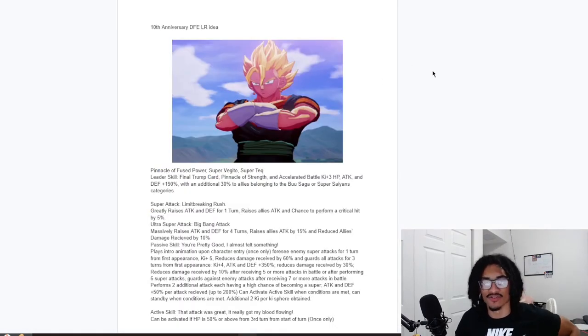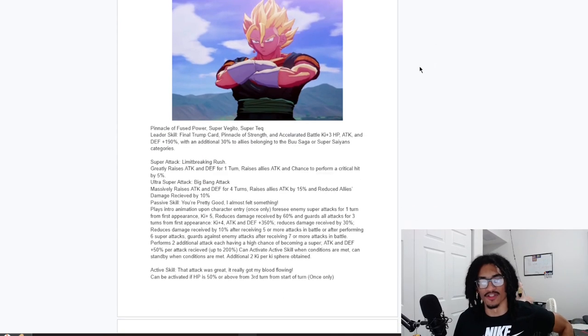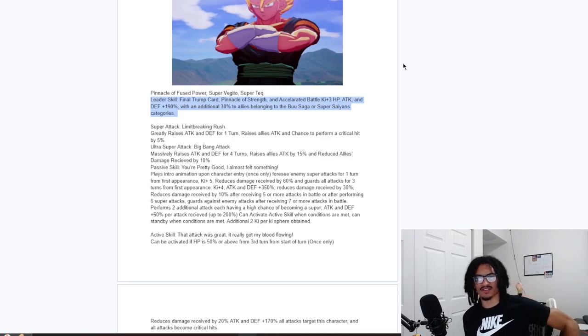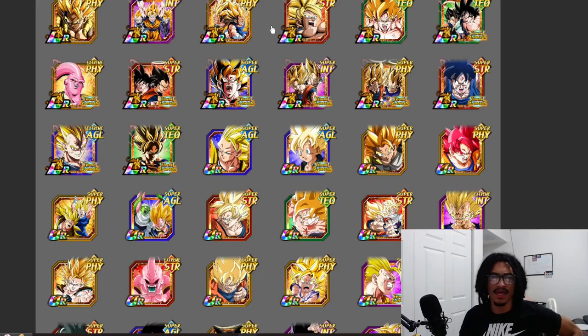So we have a 10th Anniversary Dokkan Fest LR Super Vegeto. He is Super TEQ and his leader skill is 'Final Trump Card / Pinnacle of Strength' — that being his custom category — and Accelerated Battle. It's a 220 leader skill: 3 Ki and 190% across the board, with an additional 30% stats boost to Buu Saga or Super Saiyan.